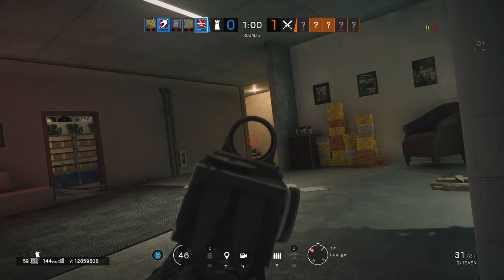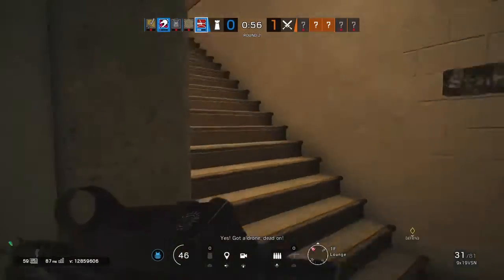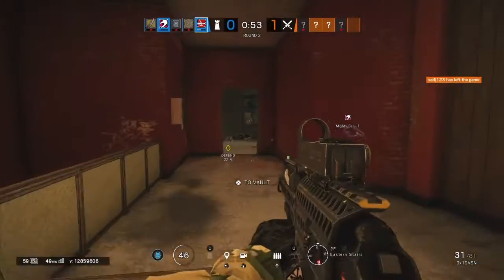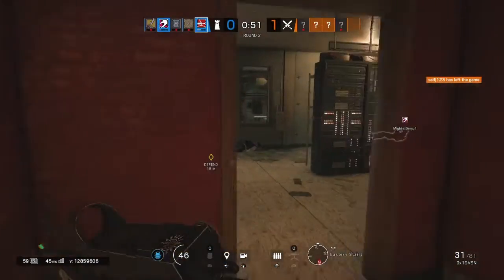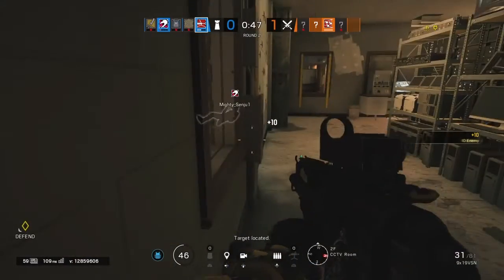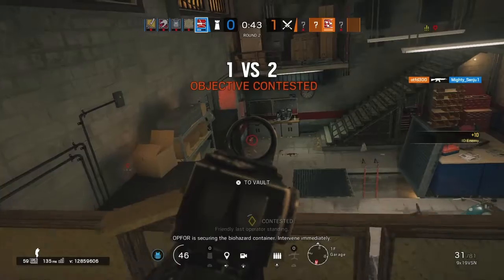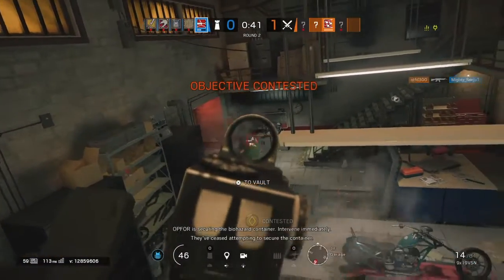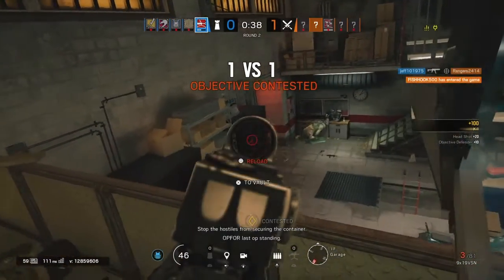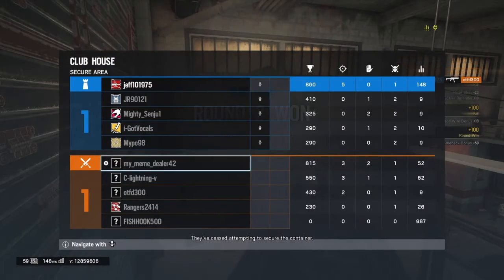We've got three lines! He's got us dead on. Target located. Friendly, last operator standing. Op 4 is securing the biohazard container — intervene immediately. I have to stop the hostiles from securing the container. Op 4, last op standing. They've ceased attempting to secure the container. Friendly is victorious. Hostiles eliminated.